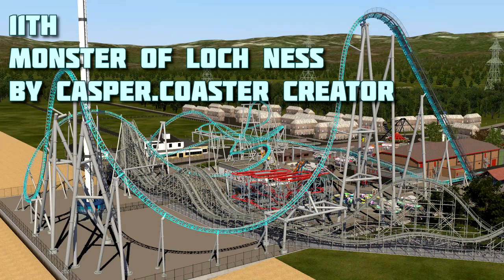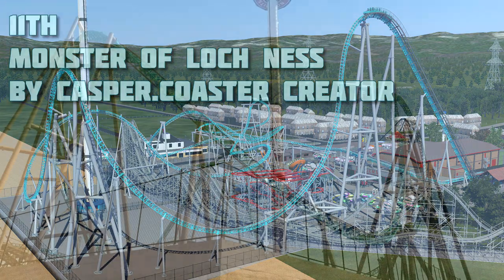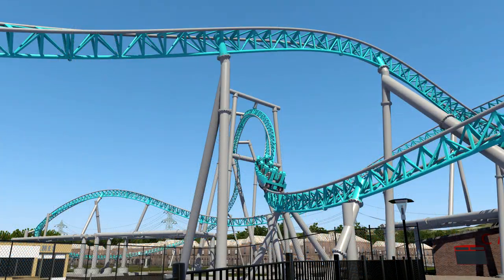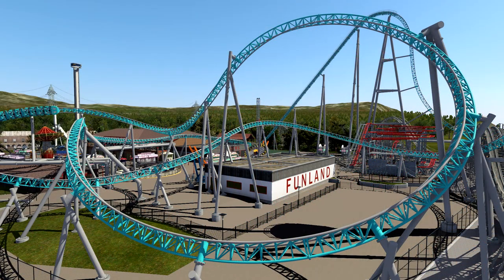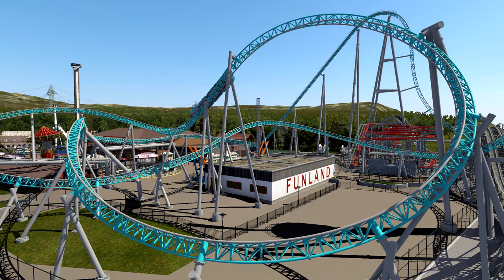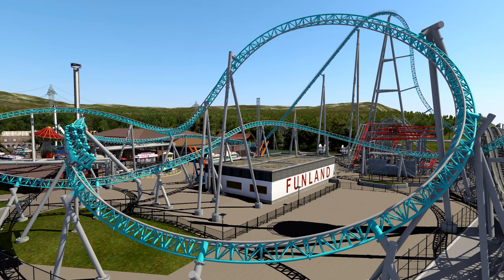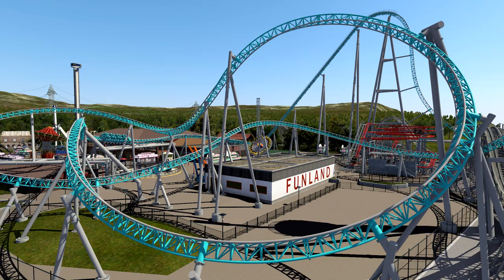At number 11 we have Monster of Loch Ness by Casper Coaster Creator. A good ride that overall does its job very well, with a huge outer bank after the first drop — probably the favourite part of the ride — alongside the stall over the roundabout section, which is very cool as well. There are, however, a lot of elements that are quite drawn out and the coaster itself did feel a little bit short. So if it was slightly longer, it could have ranked a little bit higher. A realistic coaster, but definitely needs more for it to step any higher.